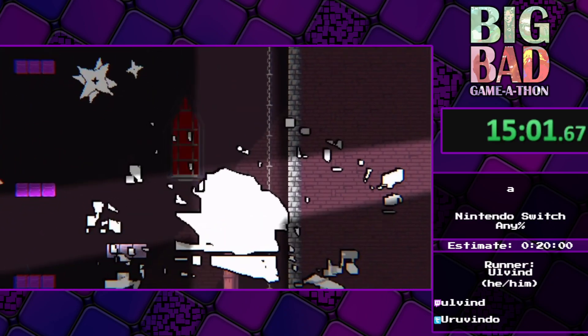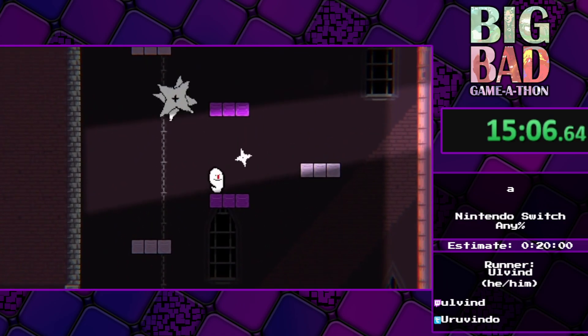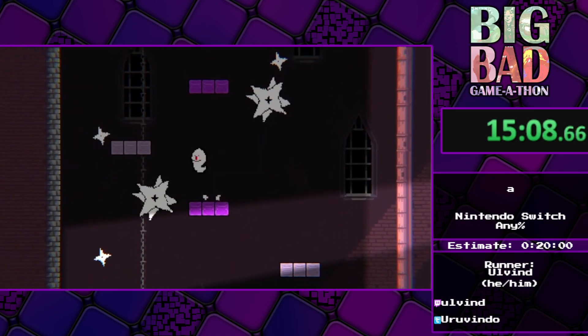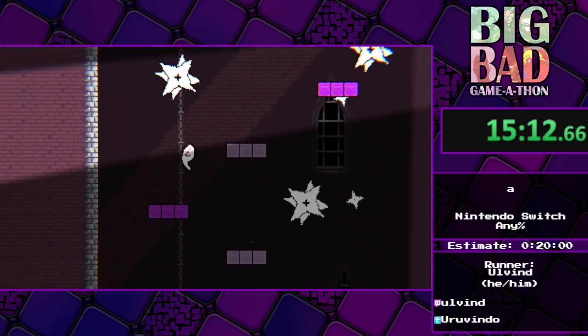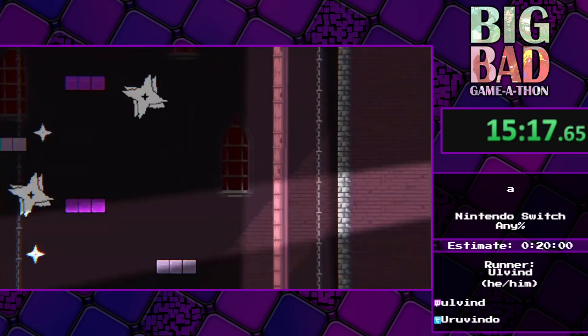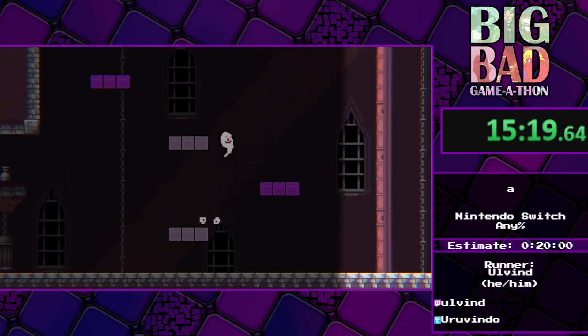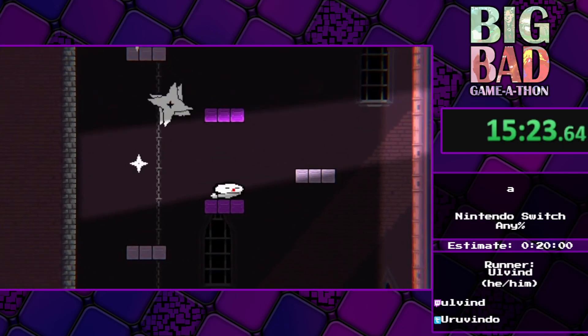The goal here is to defeat Dracula, and of course he has three phases that get progressively harder. Keep in mind that when you die, you reset to the phase that you died on — not to the start, which I think is a little bit more fair.